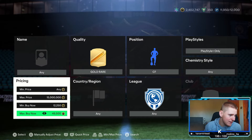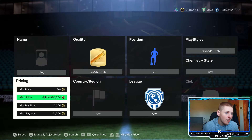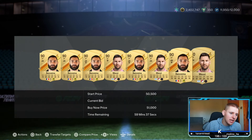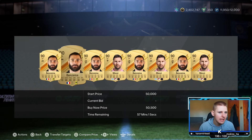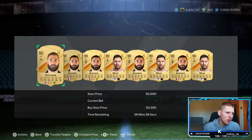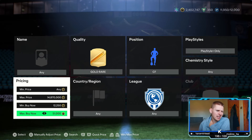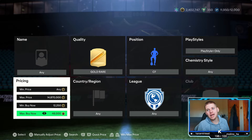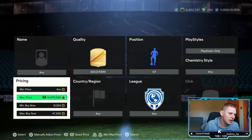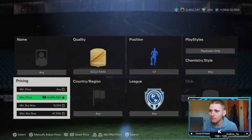Once you've done that, set the minimum buy now to around 50,000 coins and refresh the market. Maybe a little bit more - 50.5K. The higher we can go the better, because we can get more options. You've got two players in this: Lionel Messi and Karim Benzema. 51K looks perfect here, so that is what we are going to sell at. You're going to lose 2.55K on EA tax. Go down 3,000 coins so we're at 47.5K buy price, meaning anything we pick up is a minimum 1,000 coins profit.